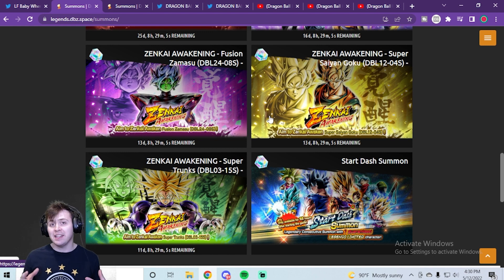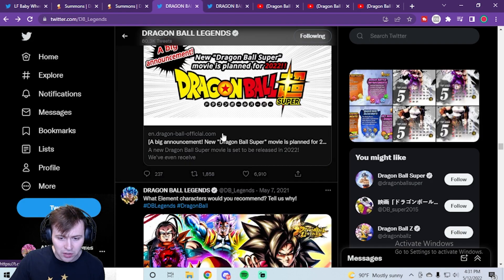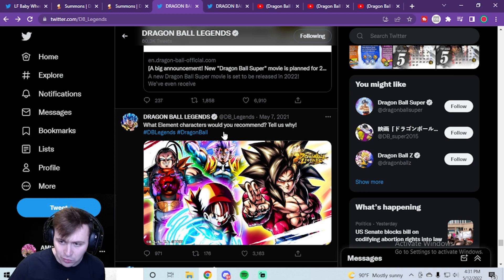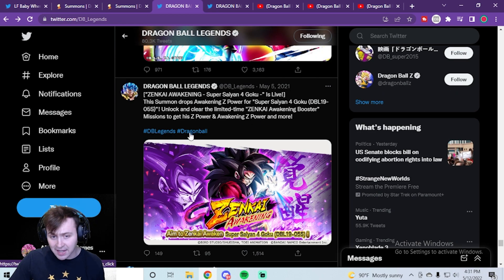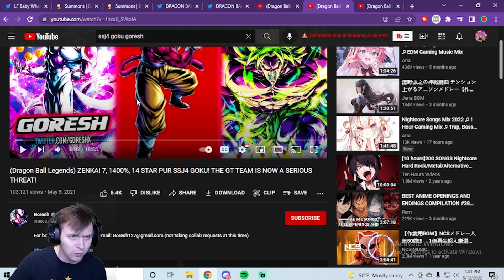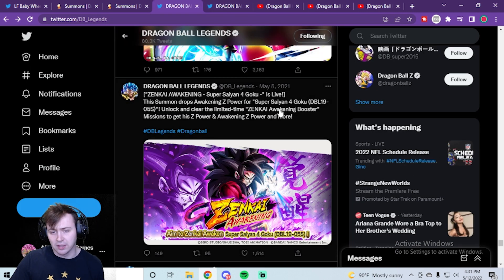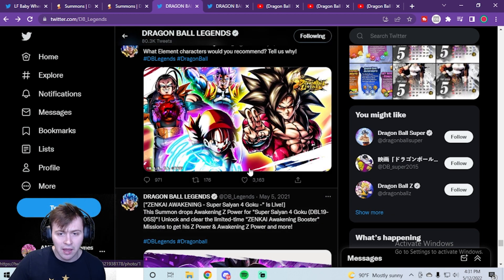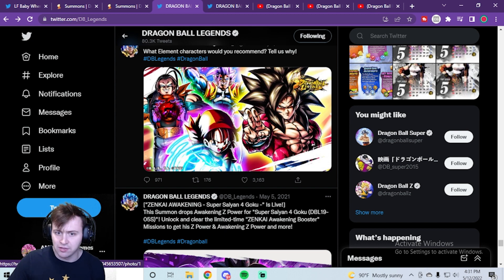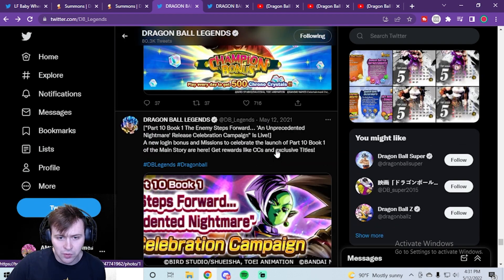GT fanboys would be very sad if we don't get anything GT related for anniversary. I pulled up Dragon Ball Legends' Twitter and scrolled back to last year to see what they were posting. We got the Zenkai for Super Saiyan 4 on May 5th — confirmed by Goresh's showcase video. There was also a very GT-related image posted on May 7th last year, which is even earlier than our current date.